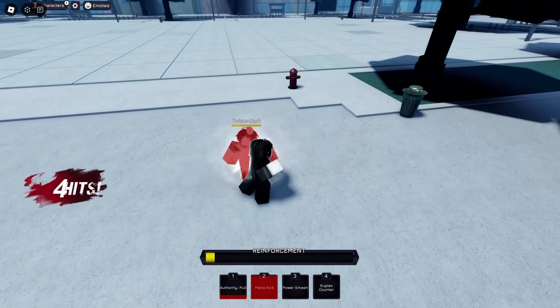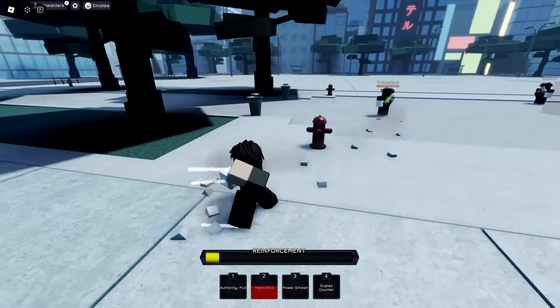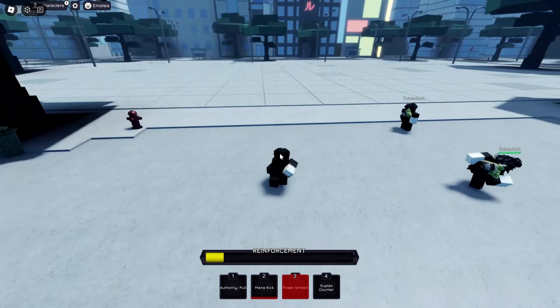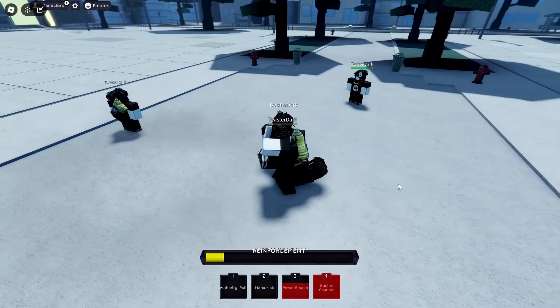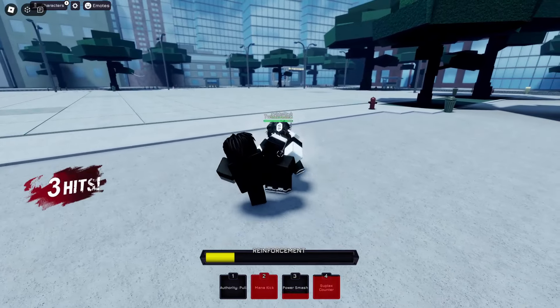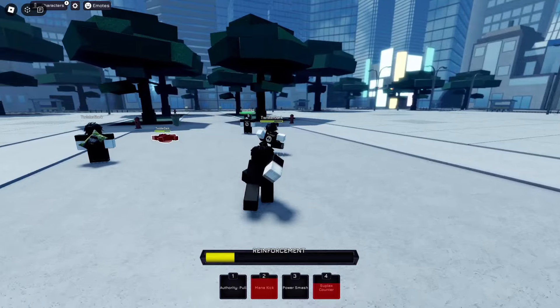Second move: Mana Kick — that's a combo extender, you can use it and then front dash after. Third move: Power Smash — just a little punch that actually sends them flying. The fourth is a Counter — literally just hits them with a suplex. That's it for the base moveset on the Goliath.